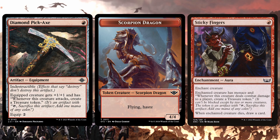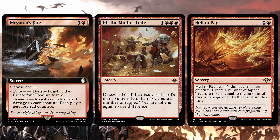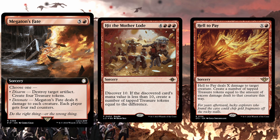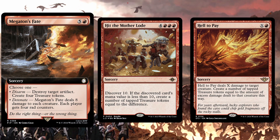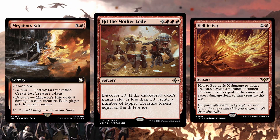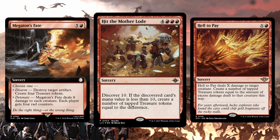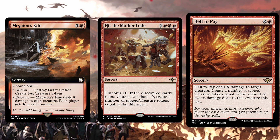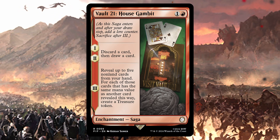Megaton's Fate, Hit the Motherload, and Hell to Pay are all fairly new spells that are probably not for every deck, but I very much like them here. Megaton's Fate is both a crime and gets 4 treasure tokens on its own, leaving you 1 treasure short of 2 of your 4/4 Scorpion Dragons. Hit the Motherload is kinda cringe because those treasure tokens enter tapped — but that doesn't matter with Magda, because her ability doesn't care if the tokens are tapped or not. Hell to Pay has the same tapped treasure problem, which again isn't a problem here. Also, it's a crime. Vault 21 House Gambit is honestly one of my favorite cards from the Fallout set — you do some looting and then show your hand to get up to 5 treasure tokens.